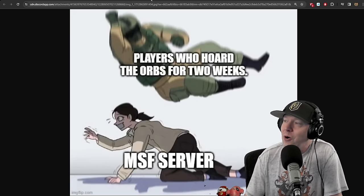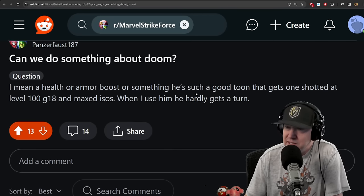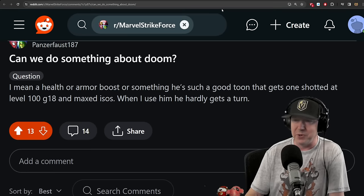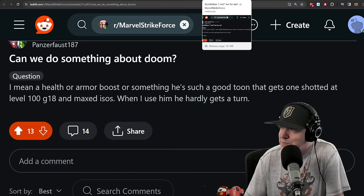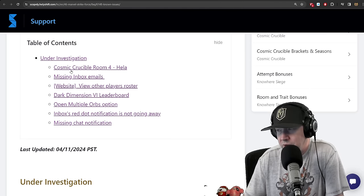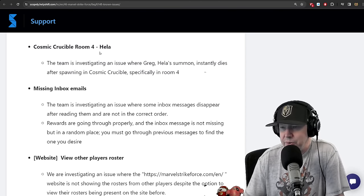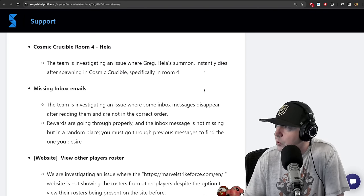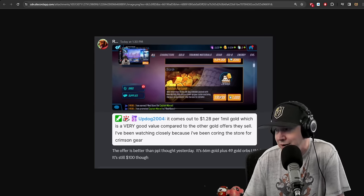Can we do something about Doom — a health or armor boost or something? Such a good character gets one-shot at level 100, G18, and max ISO. When I use him he hardly gets a turn — you almost need to put him next to a pre-taunting tank. Also, Cosmic Crucible Room 4: currently there's a problem with Hela. The suggestion for now is not to use Hela in Room 4 — the team is investigating an issue where Hela instantly dies after spawning in Cosmic Crucible, specifically in Room 4.